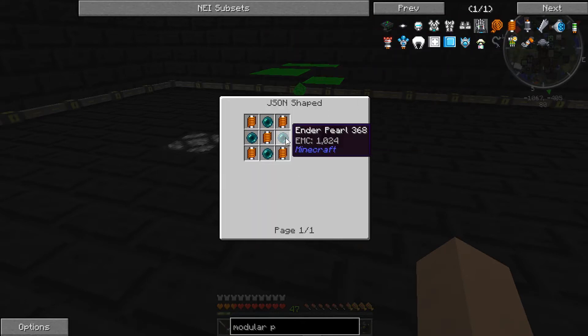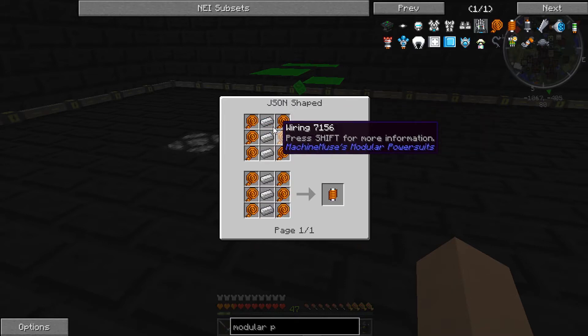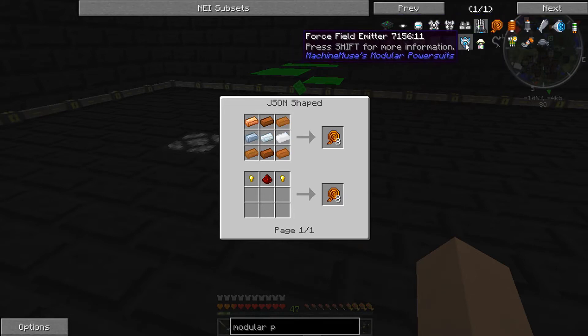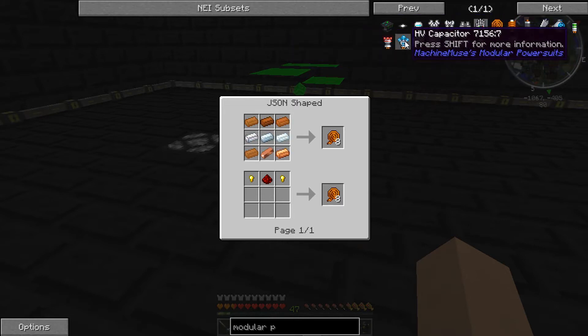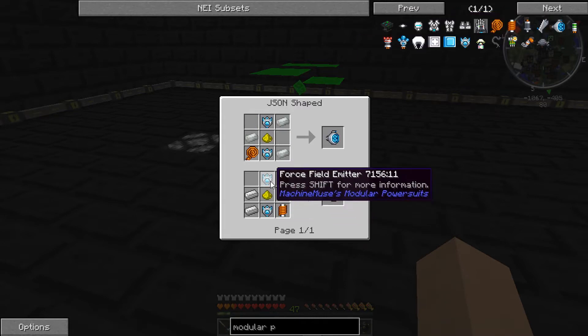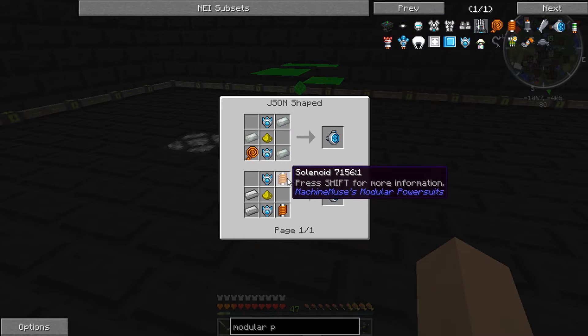Look at the recipes — they're super cheap. Enderpearls and solenoids to make a force field emitter. Solenoids are just wiring and iron, and wiring is just redstone and gold nuggets. If anyone remembers from Tech at Light, the really hard things to make were HP capacitors — now it's just an enderpearl, two bits of wire, glowstone, and a bit of paper. Super easy. The iron thrusters — it's just two force field emitters, enderpearls, iron, some glowstone, a bit of cabling or invar. It's super cheap.